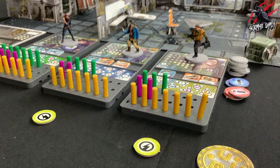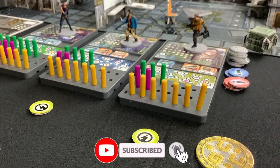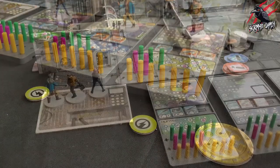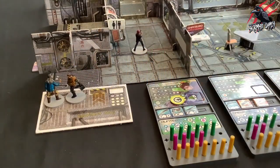In the Trader Phase, the players take it in turns to activate their traders. The player holding the turn counter goes first, and then play continues clockwise around the table, each player activating one character at a time until all traders have been activated.